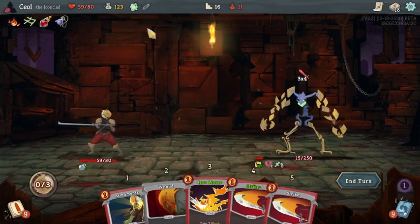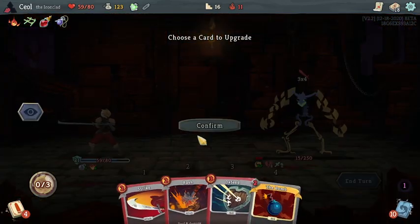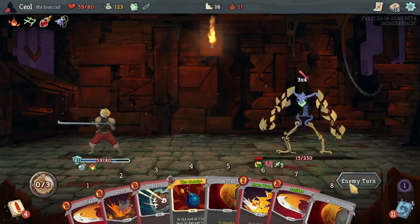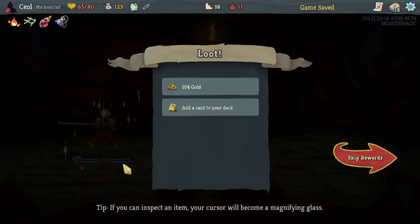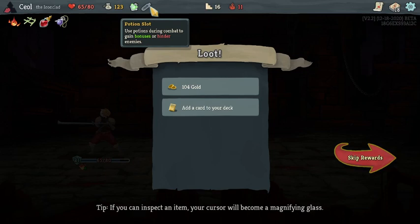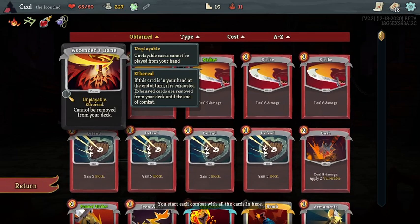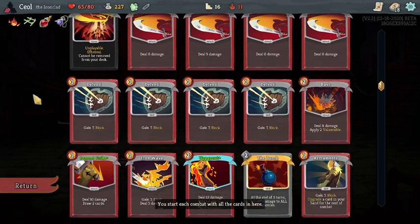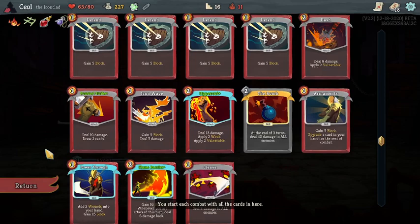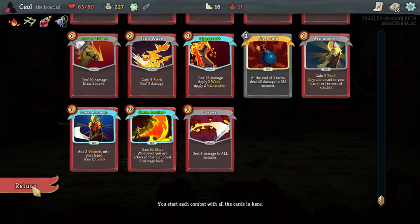I'm gonna drink the Sneko Oil and hope we get some zero cost. I'm dumb — I forgot about the other bomb. Don't look at that. I don't like Barricade. I've done like a single Barricade run that ever worked, and I've done like two other Barricade runs ever besides that, and you can guess how those went. We don't have any strength existing to double, and I don't know how I feel about taking it prospectively — we could just not see a strength card.